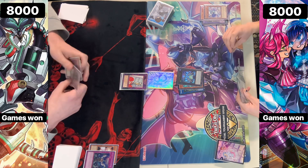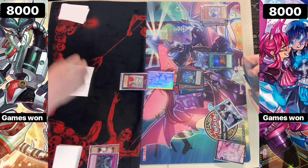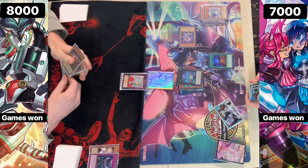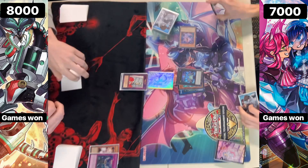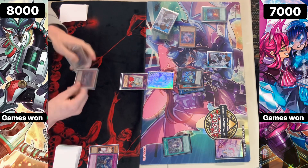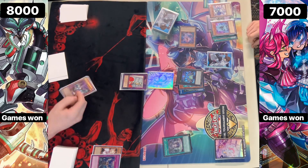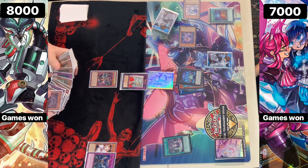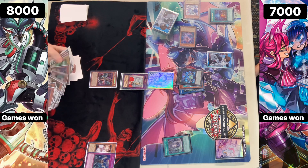Having both Imperm and Ash is quite good against Spright — it's very much a fair deck. We're going to be seeing a starter going for a copy of a carrot or the red, which is pretty much the right choice. We'll be seeing a Fountain being activated and a card being set. They go Magnum Mutt on the Blue Live Twin, having the Magnum Mutt effect as well — having a one-of in hand is just pretty crazy.